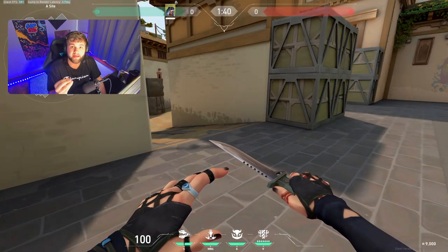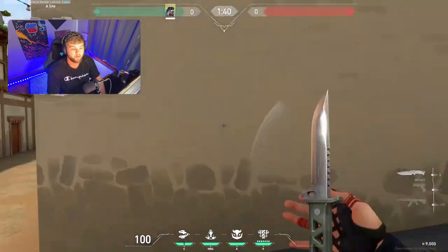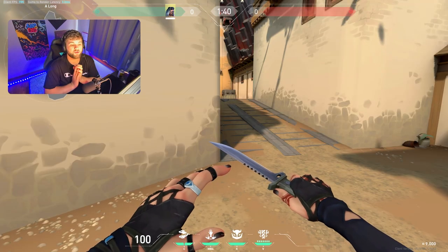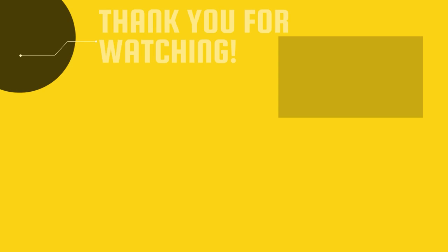When you throw your haunt and it lands, you're going to want to follow it up with either a prowler or a pull ability. Fade is not one of the best agents in the game, but she can set up your team and yourself at the same time — she fits perfectly into that flex agent role. Thank you guys for watching. I hope you learned some great haunts to throw in your games to catch your enemies off guard. Hope you guys have a great one!